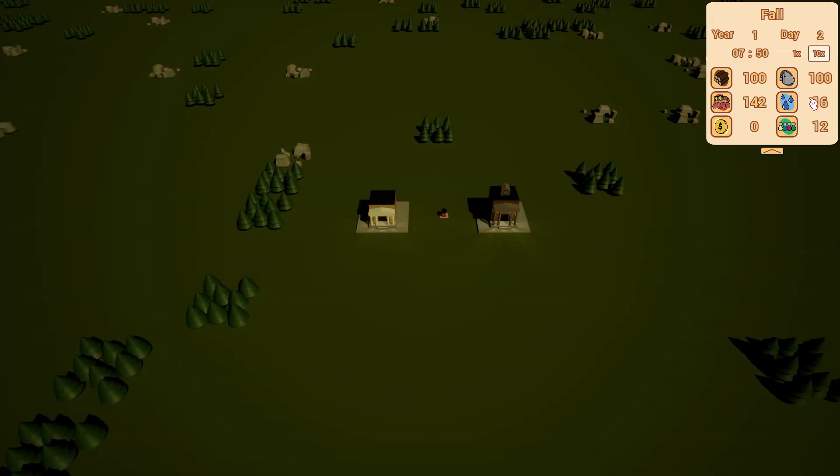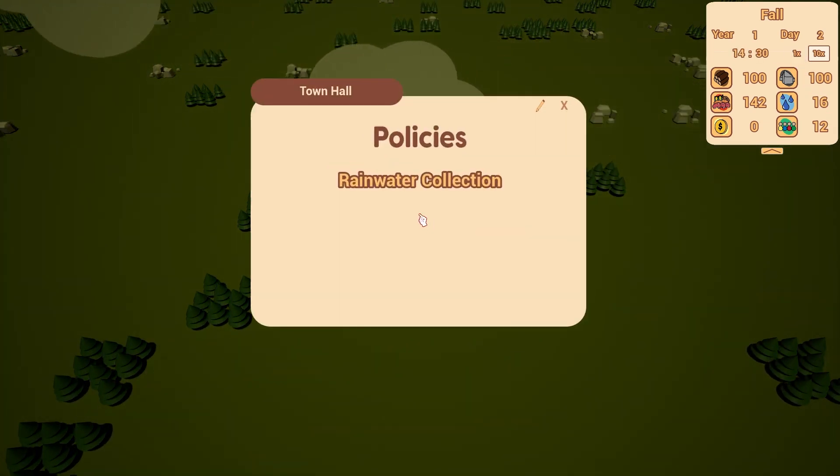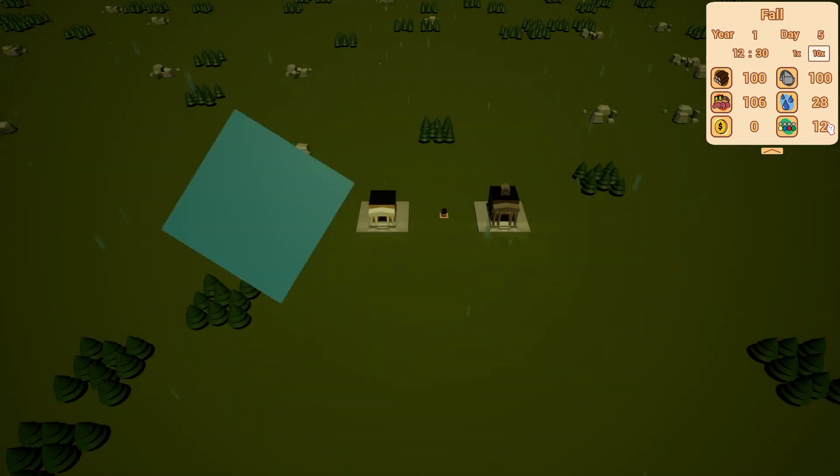Now that a player can make gold, they need a way to spend it as well, and that's where policies come in. Policies will be permanent upgrades to the society that can be purchased for gold. I made the first policy this week called rainwater collection, and it will make it so that water resources are not used on days when it's raining.